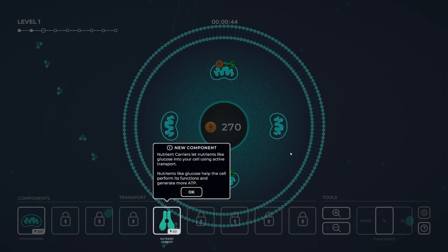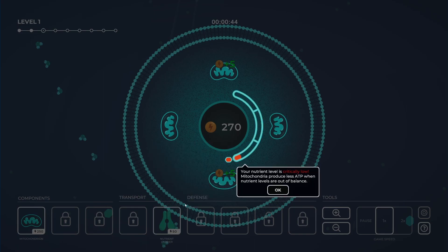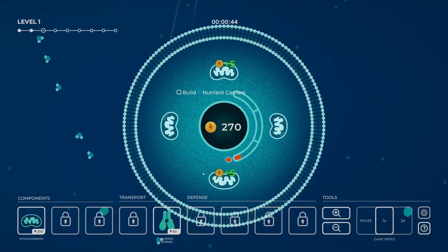New component: nutrient carriers — let nutrients like glucose into your cell using active transport. Nutrients like glucose help the cell perform functions like generating more ATP. Your nutrient levels are critically low — mitochondria produce less ATP when nutrient levels are out of balance. So there's some incremental complexity to this as well, but there is going to be combat in a bit. Build four nutrient carriers.